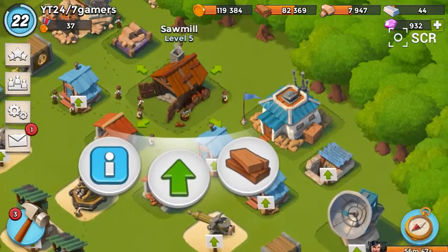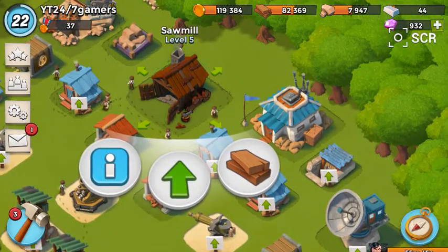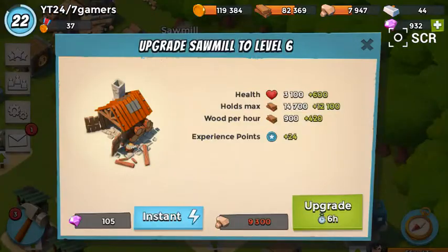Hello, Raiden here on Boom Beach. We're going to be taking a sawmill up to level 6. And this is, as you can see, it's just stones.